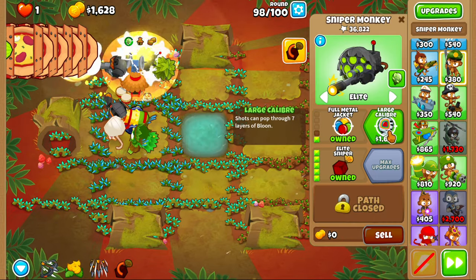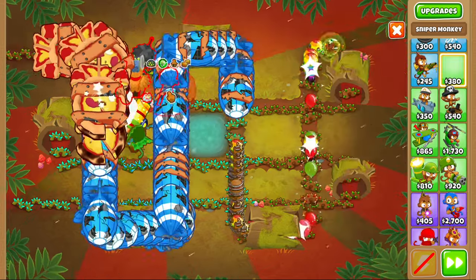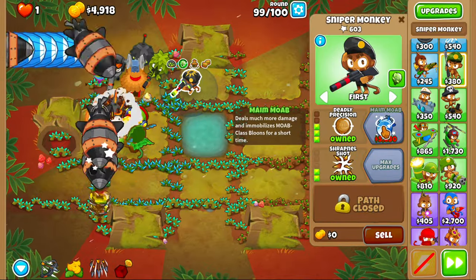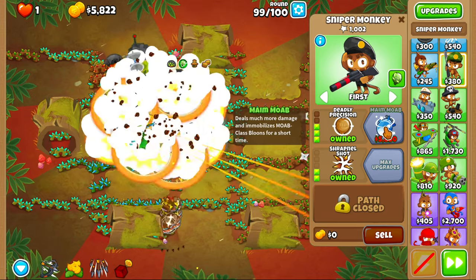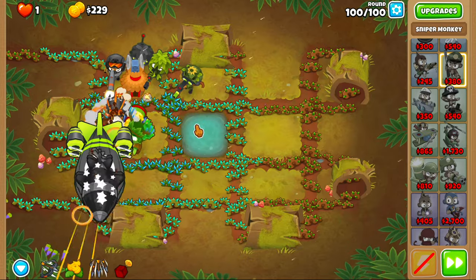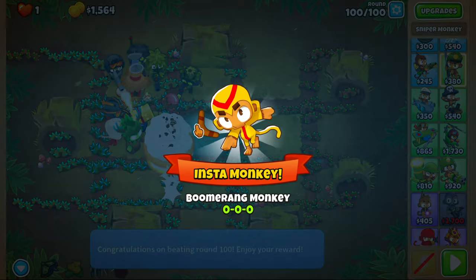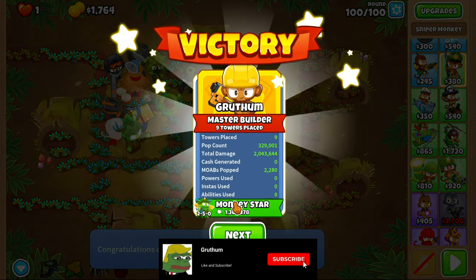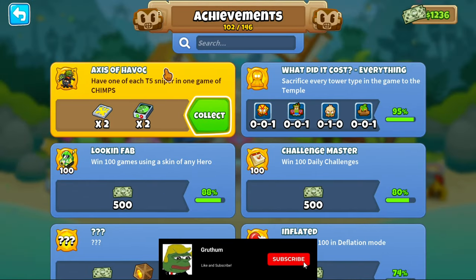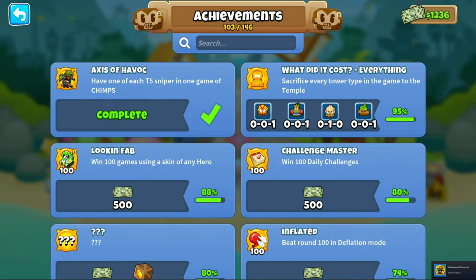We'll fill this one out — we'll do top tree, so 2-5-0 for the middle path. What I'm going to do next is get another main going. Fill out with the DDTs like this. Round 100. And there you guys go — there's your achievement: Axis of Havoc. Have a good one. Let's go, thank you.